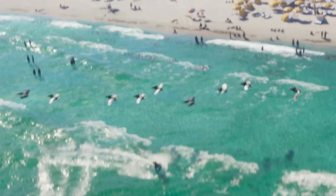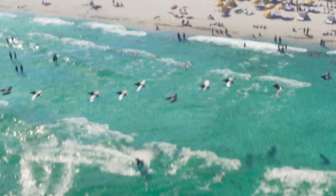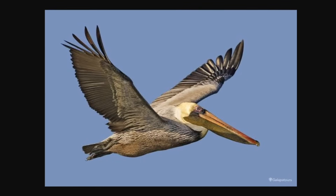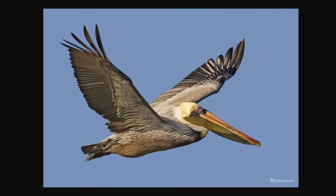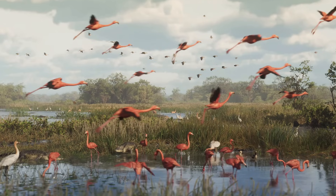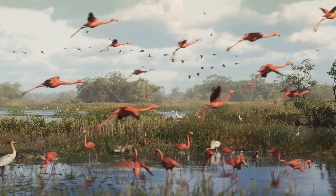We have one more animal from this sequence: the birds at the top are brown pelicans, flying in a big group. Here's what they look like in real life — apparently this is one of only two pelican species present in the state of Florida, so that'll be another really cool bird to see in the game.